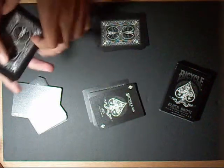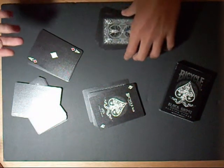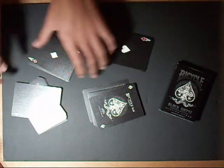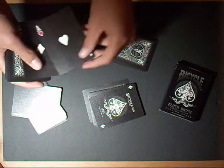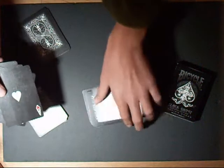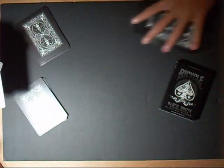Ace of diamonds. And finally the ace of hearts. So then you take the four aces and you don't need the deck anymore. Collect the piles. I'm sorry.